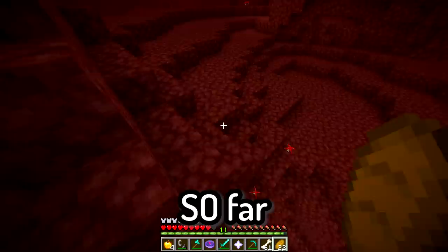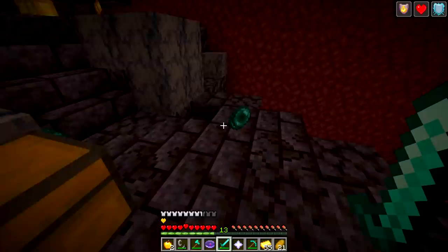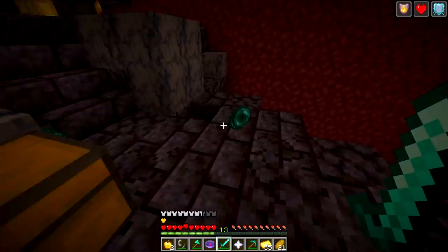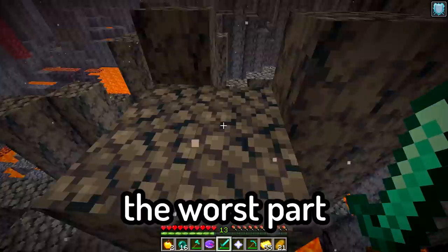But first I had to get ender pearls from trading with piglins — and piglin trades are crazy too. I've been walking so far to try to find this bastion. Oh, speak of the devil. I just killed off the brutes, leaving only one piglin, and he is just sitting here picking up gold and every single time dropping a whole load of pearls. This right here was from one gold ingot — 16 pearls. That's so many pearls. I guess I can just go back to the overworld now after only needing one gold ingot.